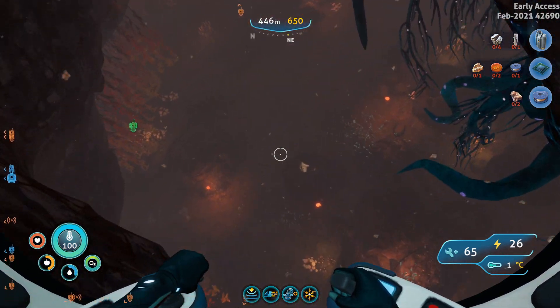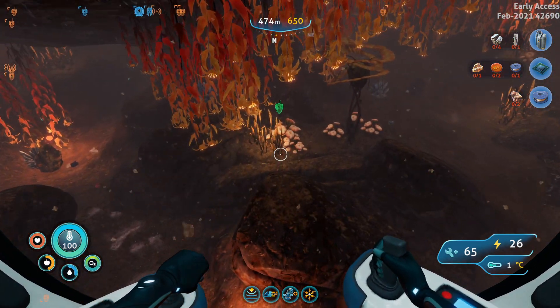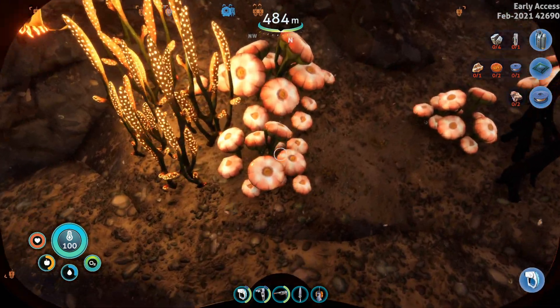You're going to need to upgrade your Sea Truck because this is quite deep — 450 meters down. And there you go, there is the young cotton anemone! Let me quickly jump out and show you guys.